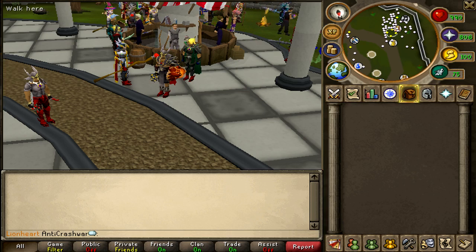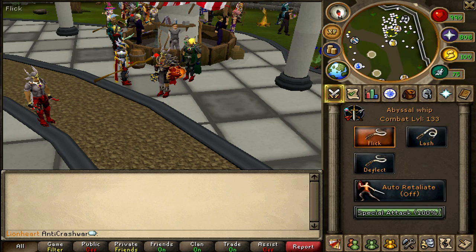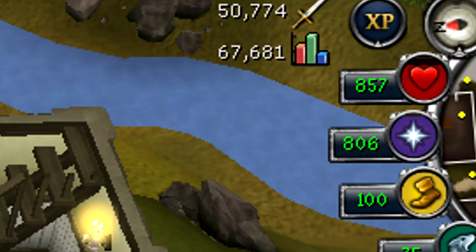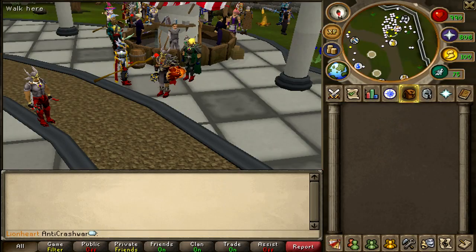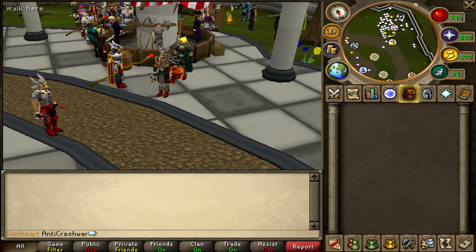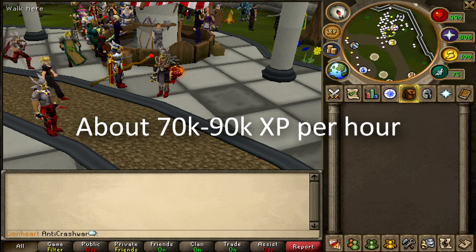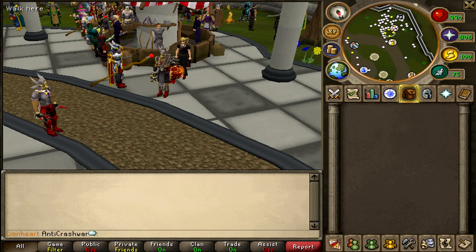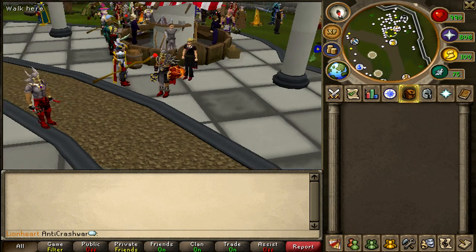In terms of XP, I did use the whip on Accurate style, so I only got about 50k-60k XP an hour. Now if you used it on something like Controlled, or you brought range, or a weapon such as a Chaotic Longsword or Chaotic Rapier, you're looking at about 70k-90k XP an hour. It is not the best training XP in the game, but you will get a decent chunk out of it.